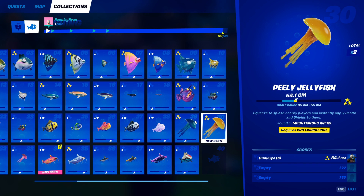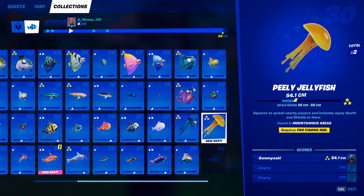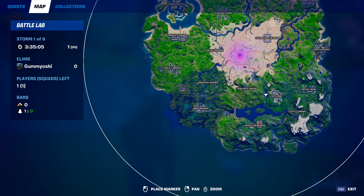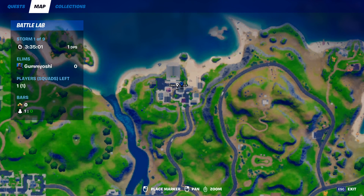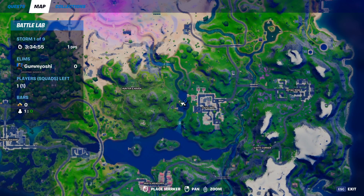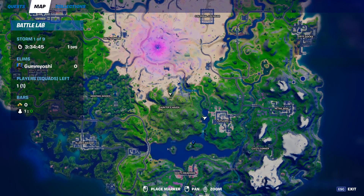Next up we have the peely jellyfish. This guy actually has two separate requirements — first you need to go to a mountainous area, and second you need a pro fishing rod. Grab a pro fishing rod from Craggy Cliffs by coming to this house and breaking all of the fishing crates. Then come on down to the lakes right outside of Lazy Lake or to the one right above Misty Meadows. You will be in a mountain area with a pro fishing rod and you'll eventually catch your peely jellyfish.